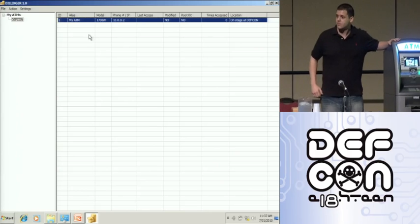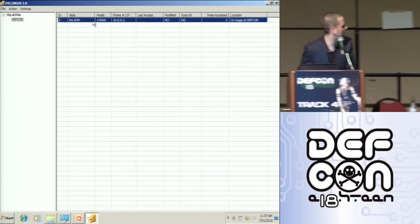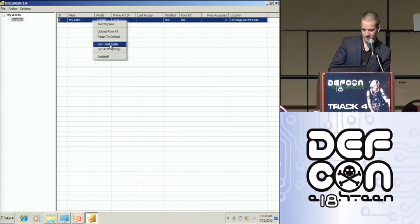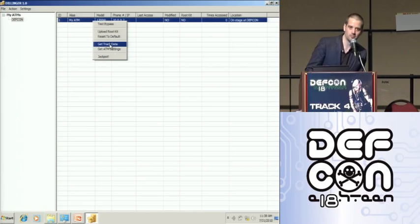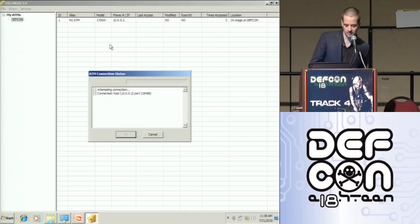I assume Brandon knows how to use an ATM, so he's just entered his card. Now I should be able to remotely pull the track data. This should have captured anyone's card that's been entered in there.